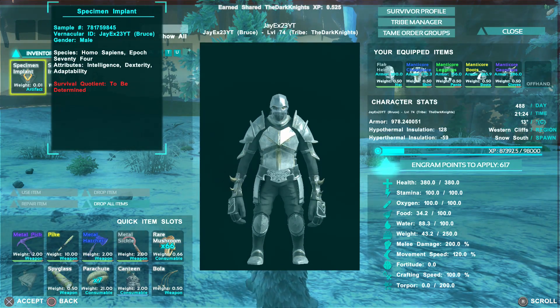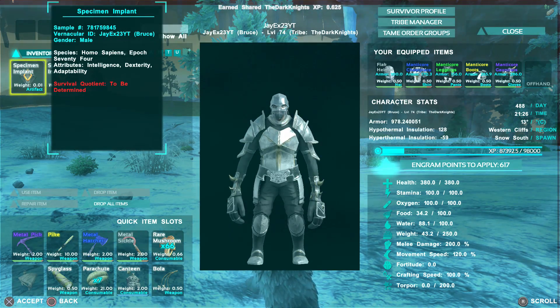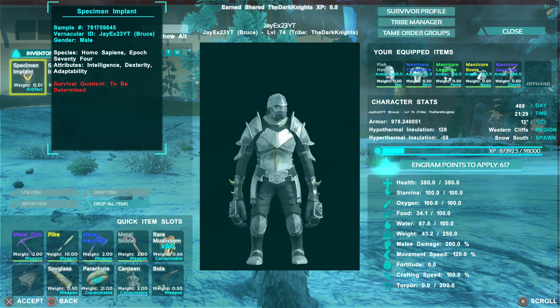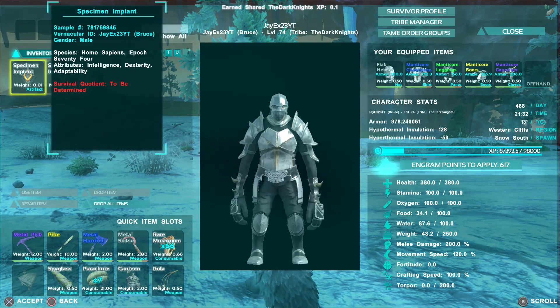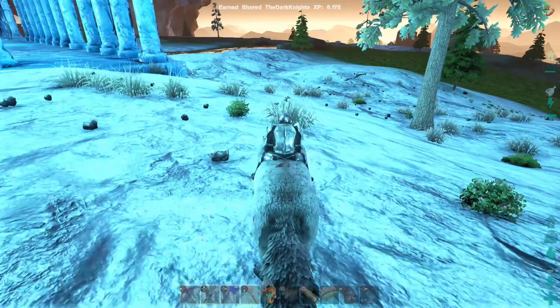For those interested in my stats build: I've gone for 250 weight, 200 melee, and 120 movement speed. I like to have even or round numbers as much as possible. At the moment I'm trying to get my health to 400. I like having things on 50s or 100s — it's just a bit of an obsessive thing I've got, but I find this is a pretty good overall build.